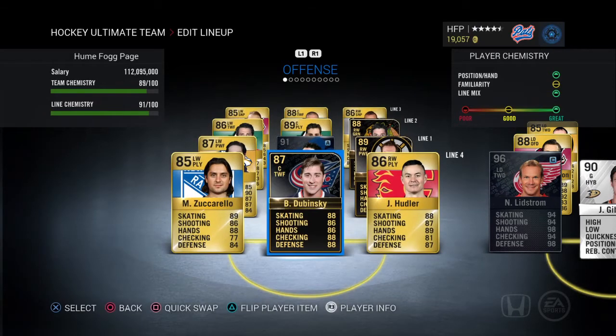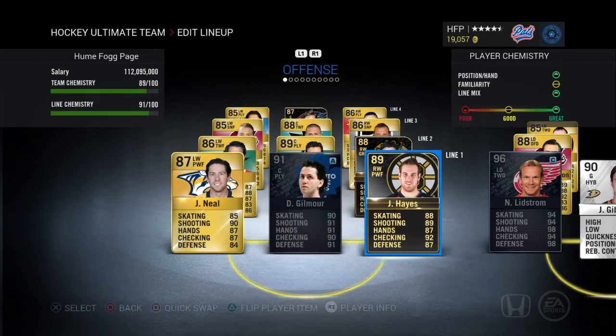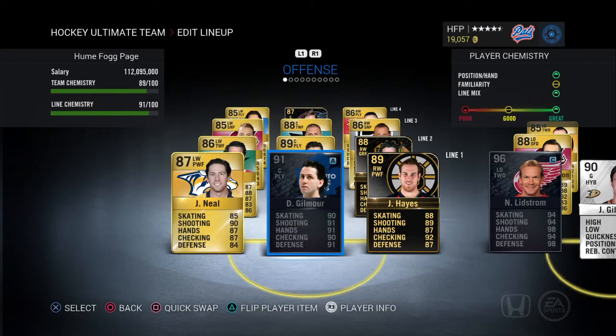The fourth line is actually pretty solid as well. We got Zuccarello at left wing, 85 rated and pretty fast at 89 skating. Brandon Dubinsky got moved from the second line to the fourth line — 88 skating, pretty solid, team of the week 87. And then we got Yuri Hoodler at right wing, 86 rated, 88 skating, 87 shooting, and 89 hands — pretty solid card for an 86 rated right winger.